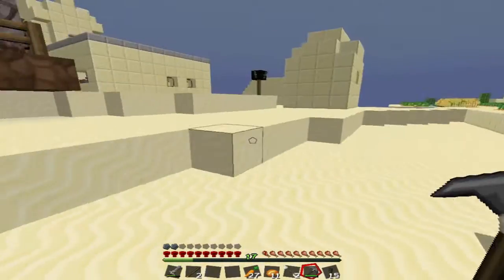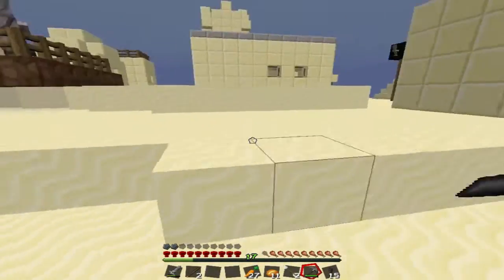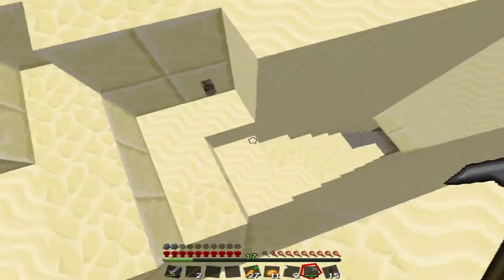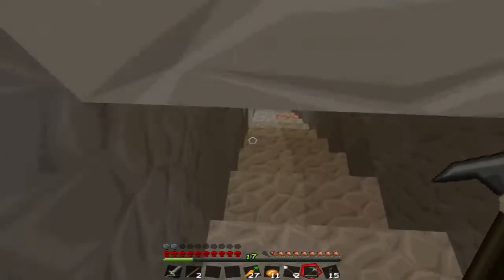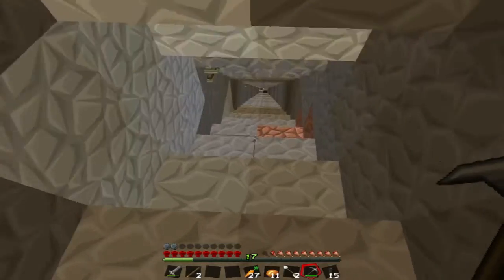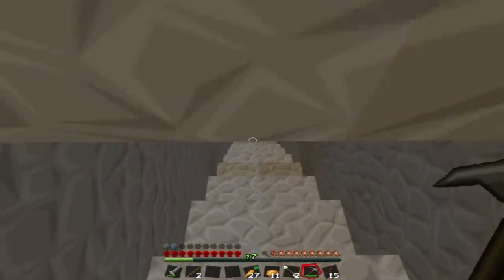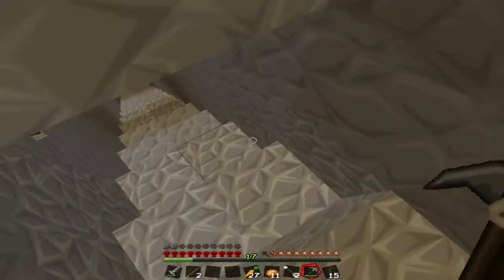I need to get some more andesite. I need to find the cave entrance and not fall in it — where is it? Oh here it is. I'm pretty sure I went past a lot of it. I think white diorite is quite good as well. Andesite — here it is.